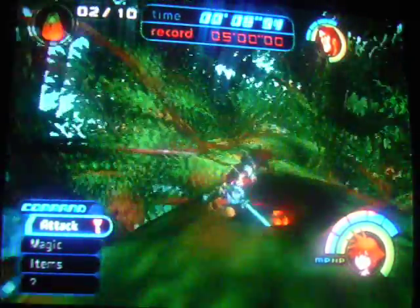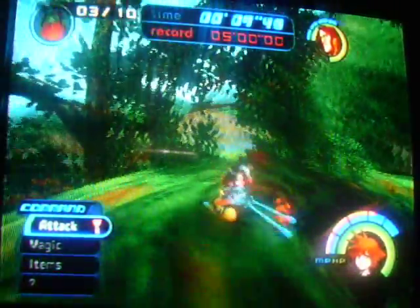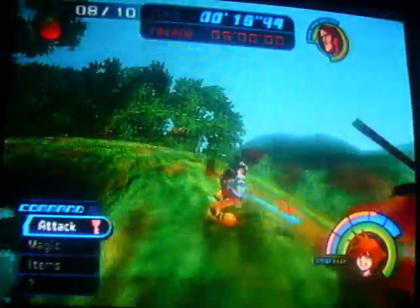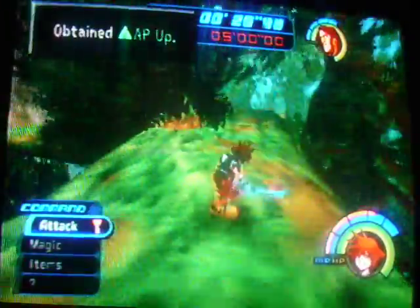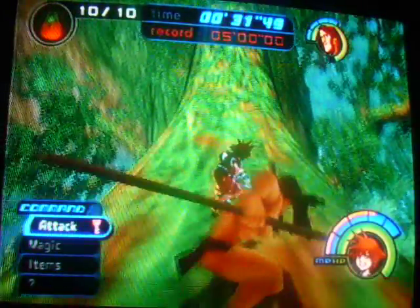Gather fruit. Tarzan's the only person that can go down here. Now, gather fruit — I don't know if you get anything for doing this because I've never actually done it. I know I've done it once, but... Okay, we're getting an AP Up. Oh, that's good. I don't know if I've shown any AP defense up things — I guess I'm showing that one now.